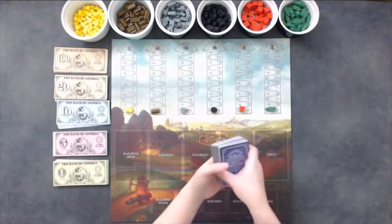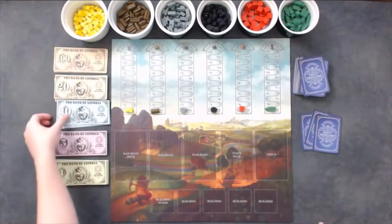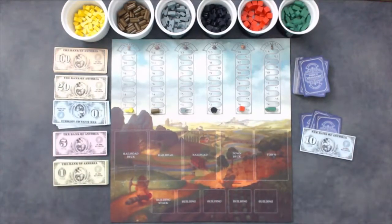Shuffle the price and production cards and deal three cards to each player. Give each player $10 as their starting money and place the rest near the board.